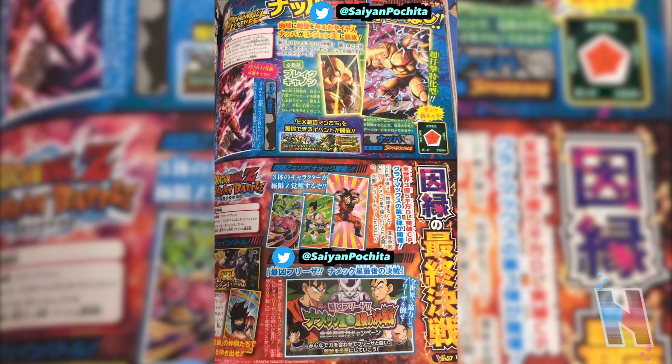Alright guys, I'm here with a bit of information for Dragon Ball Legends - the jump scans have finally surfaced online. We did get some details last night thanks to Rio Kutia, but today we have the actual scans. It's actually kind of weird though, because we don't have the scans thanks to DBS hype this time - instead it's thanks to the Twitter user Saiyan Pochita.